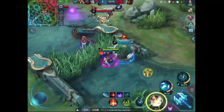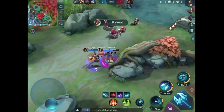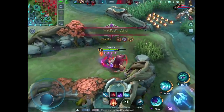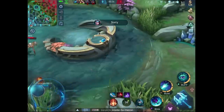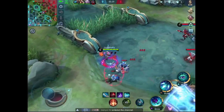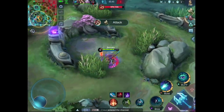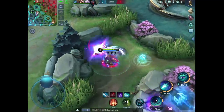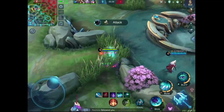Without his ultimate and Petrify, it's not a good idea to start a fight. When you are playing Helcurt, you have to continuously find a good opportunity to kill the squishy heroes whenever Petrify and ultimate are ready. And don't be too afraid of split pushing — you can easily escape with his ultimate.